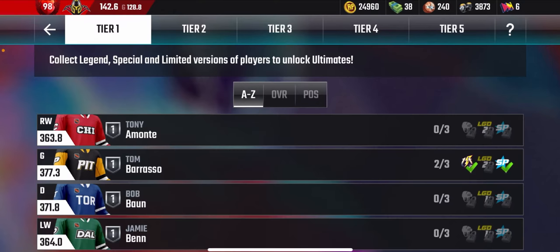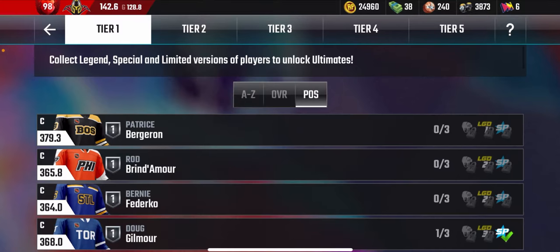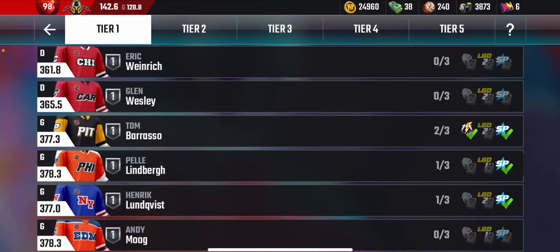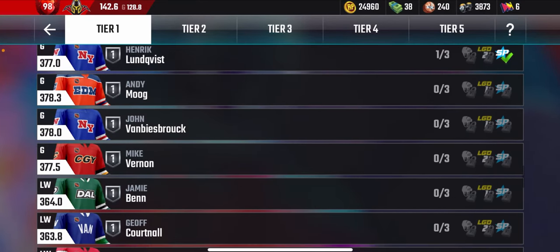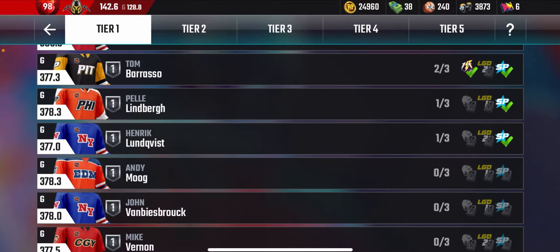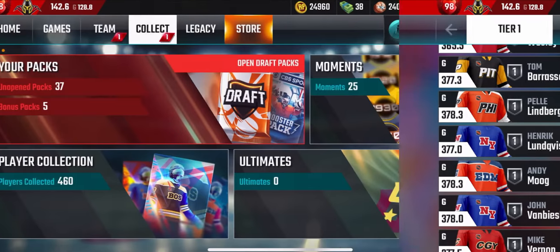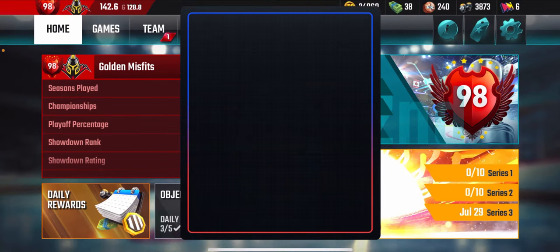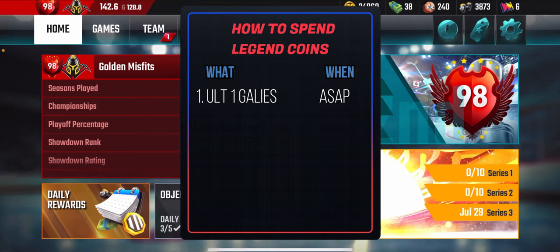In the tier ones, players like Barraso, Lindberg, Lundqvist, Moog, Bisberg, and Vernon are all extremely important players you want to get. If in a limited edition release there's an Ultimate tier-one goaltender, target it and make sure you get it no matter what level you're at, because they're very rare and don't come back often.